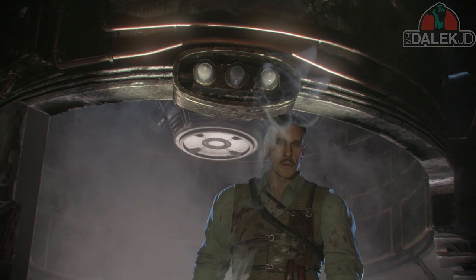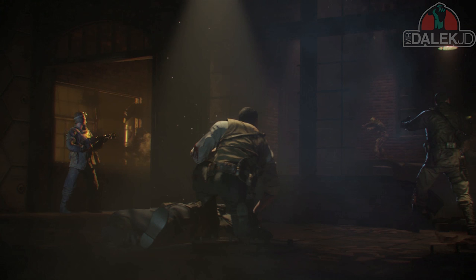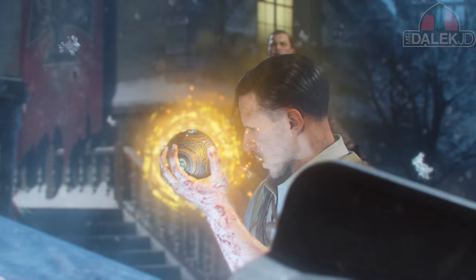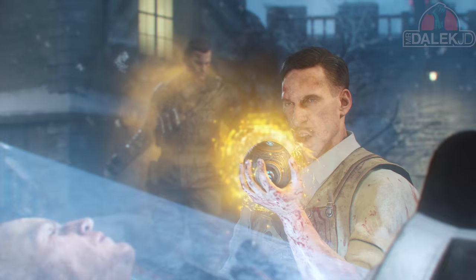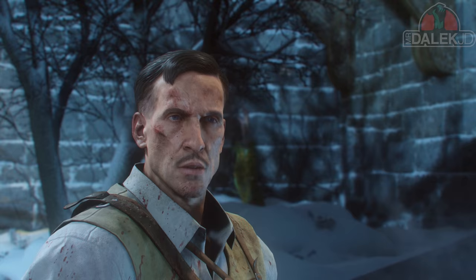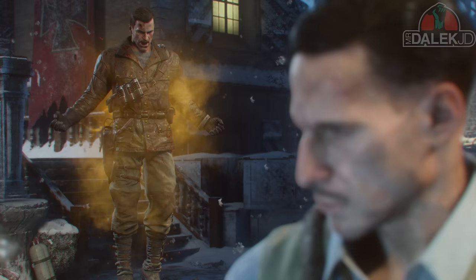Once Richtofen kills his older self, he kneels down on the body. We weren't sure what he was doing, but the end cutscene confirms the summoning key was used here. Richtofen explains the summoning key can extract the soul from any body, but it must be at the very point of death. It's unclear how they learn of the transportation of the Dempsey test subject from Siberia to Austria in Der Eisendrache, because in the original story Richtofen returned to the Siberia base — but since this older Richtofen was dead, he never could have done that.